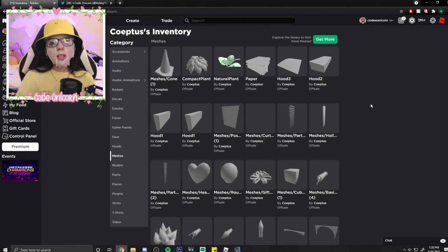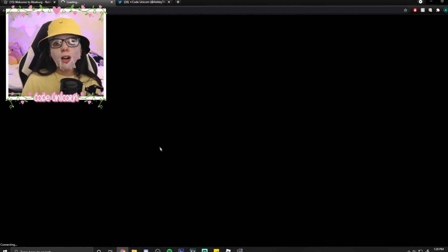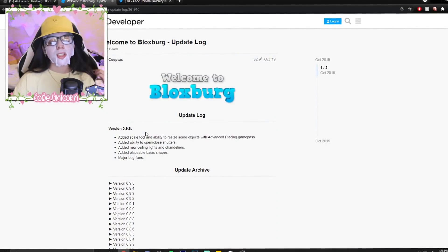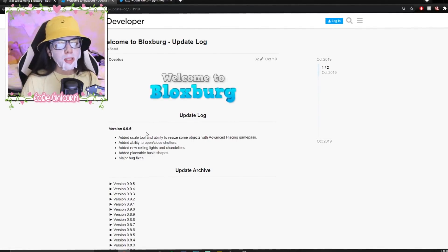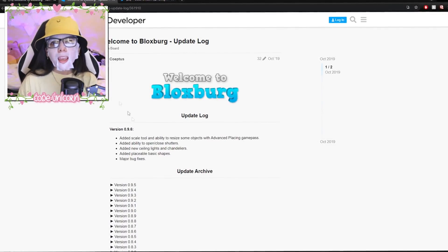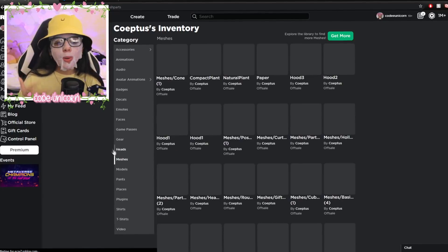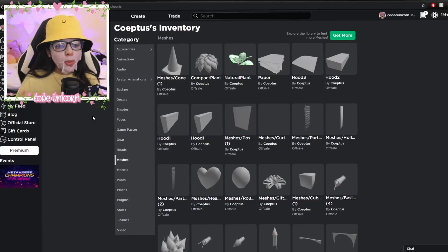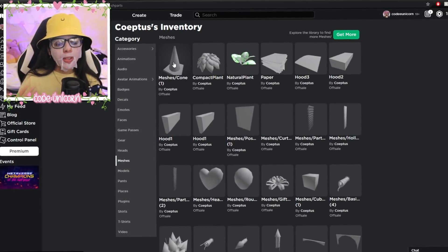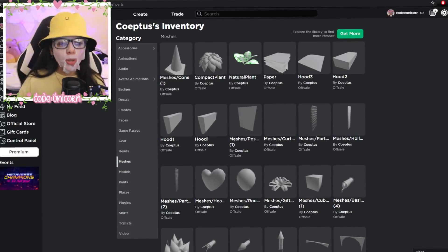You might be wondering why I think the update is coming tomorrow. If we go to Bloxburg's update log, the previous update was April Fools on April 1st, and they usually have an update every single month. So May 1st tomorrow, it's the weekend — it's a perfect time. They already have some meshes and leaks out. The hood leak came out on April 10th with no update, and they just added this cone yesterday, so maybe tonight they'll add more meshes.